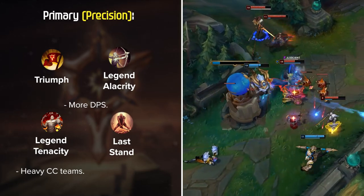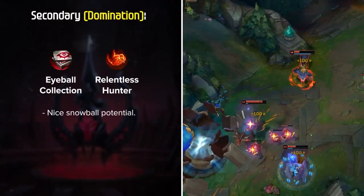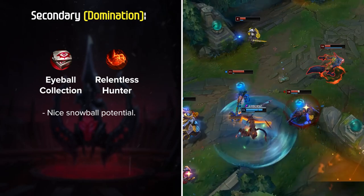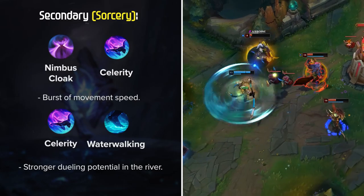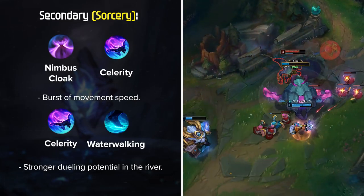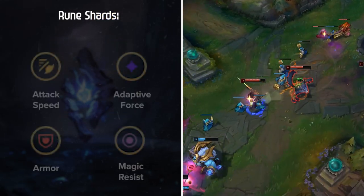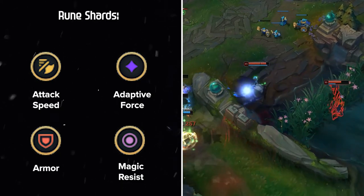For secondaries, Warwick has 2 main options. First would be the Domination tree with Eyeball Collection and Relentless Hunter. This setup provides you with some nice snowball potential, especially since Warwick likes to play aggressive early. The other secondary being used by high elo Warwick players is Sorcery. The best options are either Nimbus Cloak and Celerity for a burst of movement speed, or Celerity and Waterwalking for stronger dueling potential in the river. Both options are great, it's mainly up to your preference. For Rune Shards: Attack Speed, Adaptive Force, and either Armor or Magic Resist based on your jungle matchup and enemy team comp.